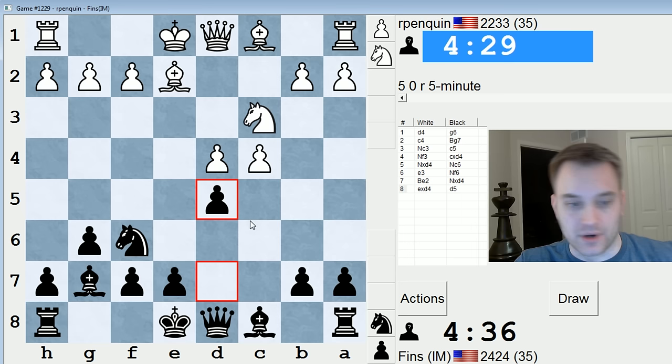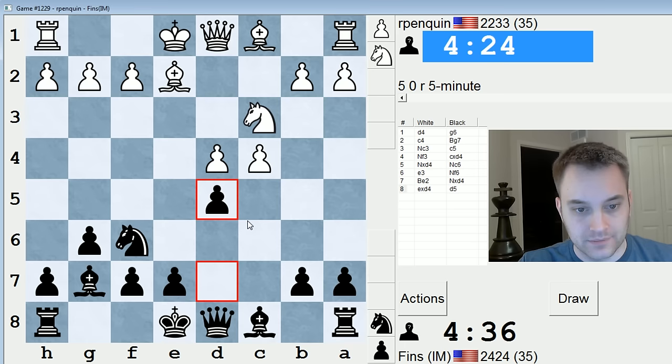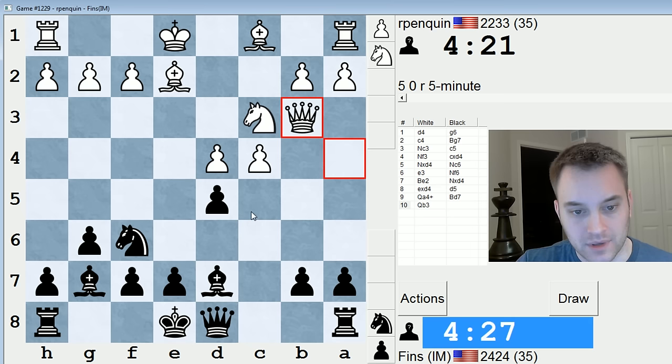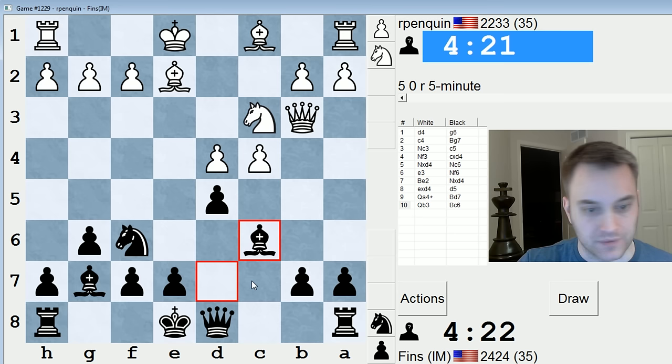The bishop on e2 is passive, so I feel okay in offering a transition to a pawn structure Bogo-Indian-like position. Check. Queen a4 check — that looks like an attempt to misplace my pieces a bit. Bishop d7, they're going to play queen b3. I kind of have to play this move, so queen b3, maybe bishop c6, and just hold d5 and also defend b7.